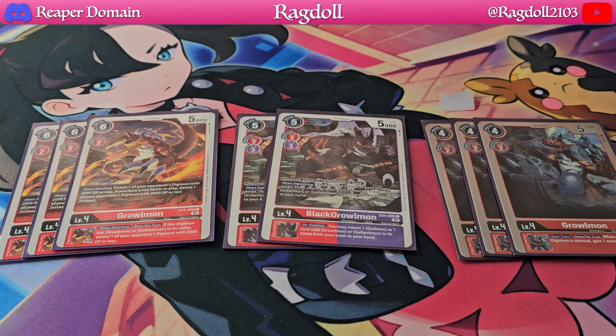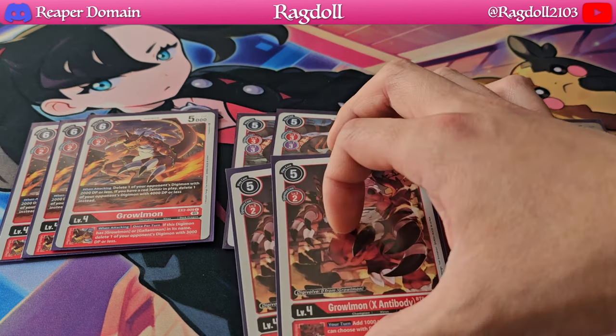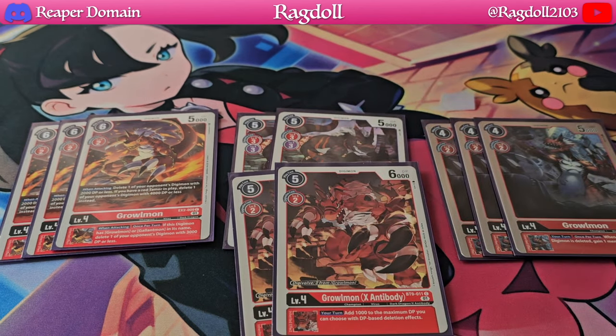To wrap up the level fours, I'm playing two copies of Graumon EX Antibody. It allows you to add more maximum DP to delete more of your opponent's cards, and also reduces Digivolve cost. Similar to the Guilemon EX Antibody, I'm not a big fan, so I'm keeping it to a minimum at two.